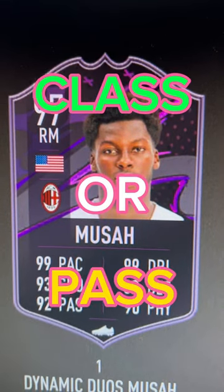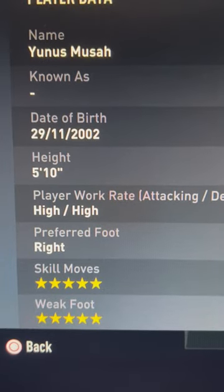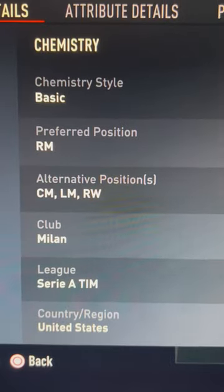I'm going to make sure it's Moussa — class or pass. 5'10, high, right foot, 5-star, 5-star. He can play right mid, centre mid, left mid, or right wing.